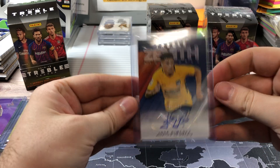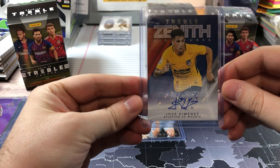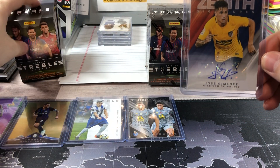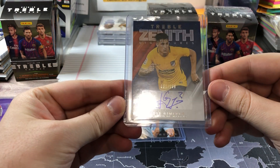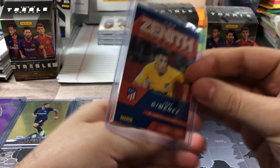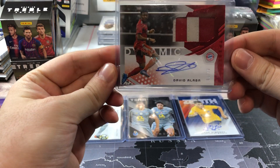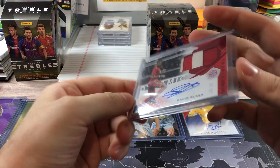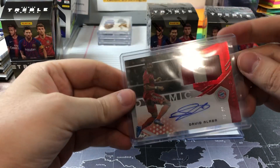I have a Treble Zenith Signatures card — you get about three per hobby box, with one in each mini box. I pulled a Jose Jimenez for Atletico Madrid. Next I received a David Alaba for Bayern, numbered 66 out of 99.